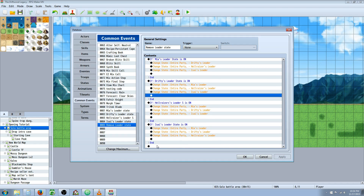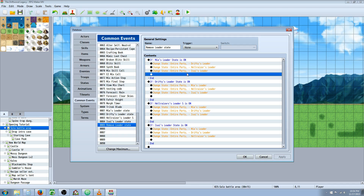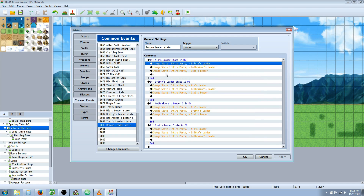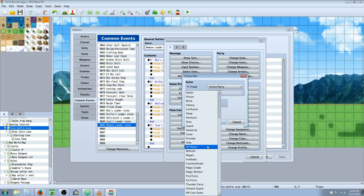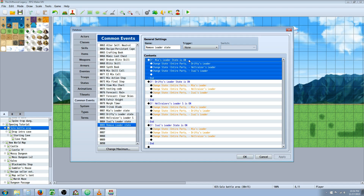You're going to make conditional branches for each player's state. Keep in mind that if you have more characters, each conditional branch would have additional arguments. It would turn off all the other buffs. Right-click, insert new conditional branch, select that first switch, and say: if that switch is on, do this — with no else handler. Inside of that, right-click, insert new, change state, select entire party, and remove all of the other states you've created. So in Mia's case, we remove Drifty's leader buff, Hellraiser's leader state, and Isai's leader state — all of them except Mia's.